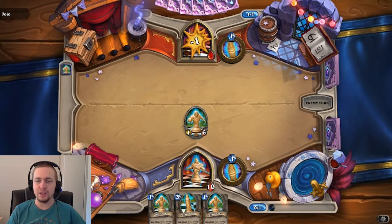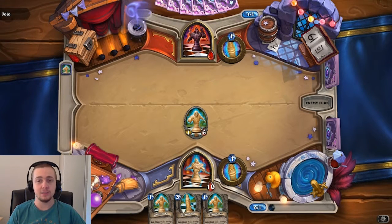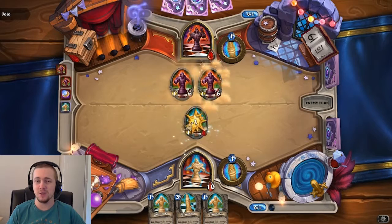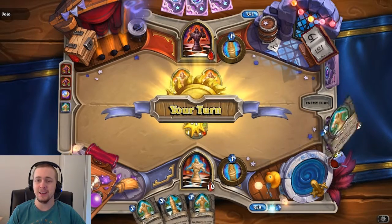So starting things off, I liked my hand, kept it, and I'm going to go into the Pawn. Now, the Black King does have a distinct advantage, purely because of the coin — he can play another minion.